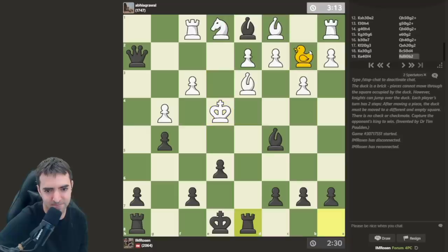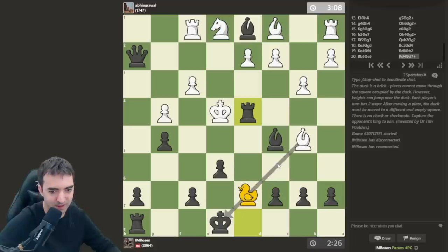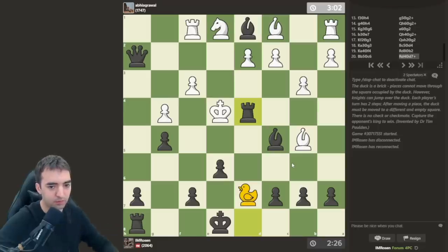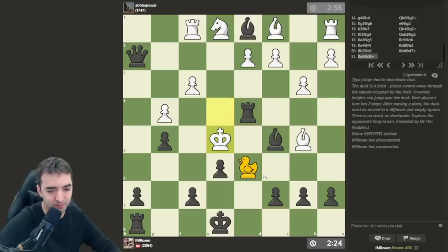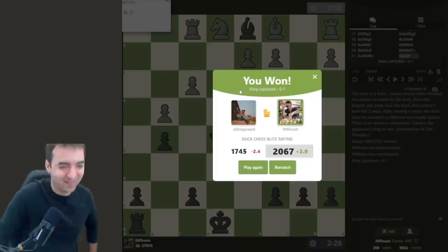Maybe place the duck here, preventing the bishop from developing. This is a threat and this is a threat and the duck cannot stop both threats — oh, that's fancy. I can play this and then duck d7, ensuring my king is safe. What if we see king e5, duck out four? I should really throw in c6 if I get a chance. It's possible just to hang the king in this game. That was a fun game.